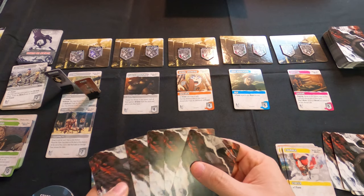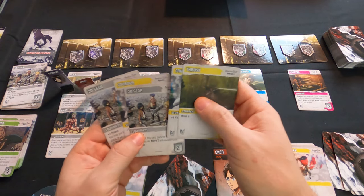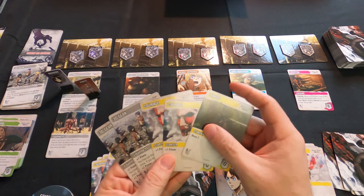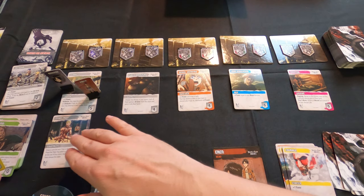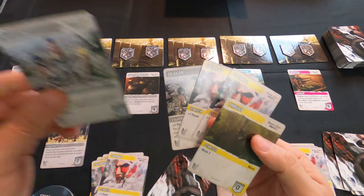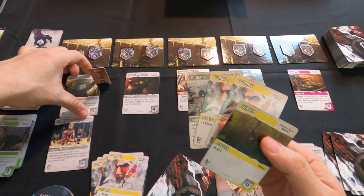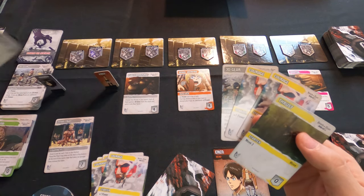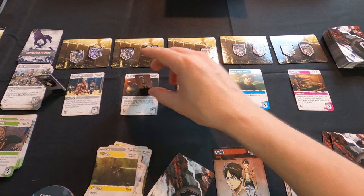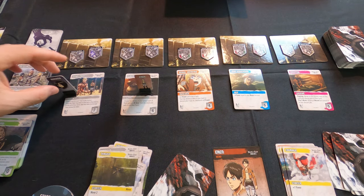No titans appeared this round, which is fine. Aaron draws five — two 3D gears, two Courage, and a Thrust giving two movement. He has four power, so he returns one 3D gear back for additional power to buy the 3D Cloak. He moves one space into the second district — if a titan appears with an ambush ability, he doesn't want to get caught out in the far district.